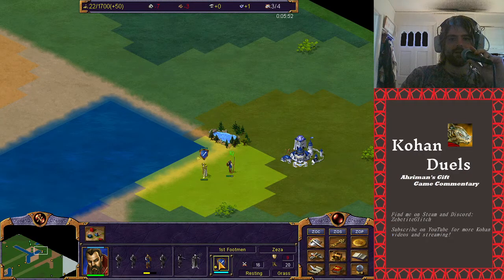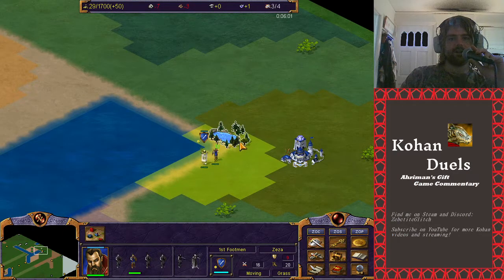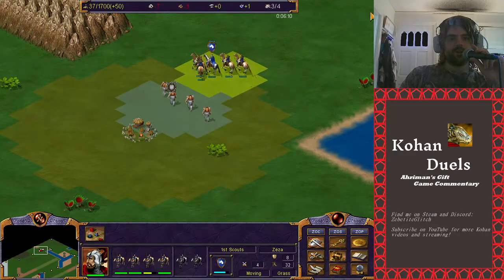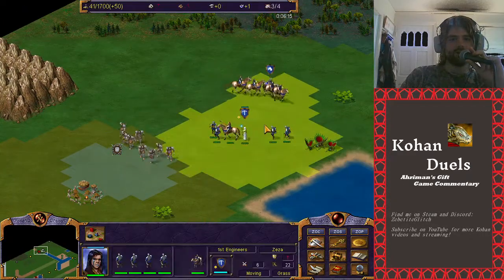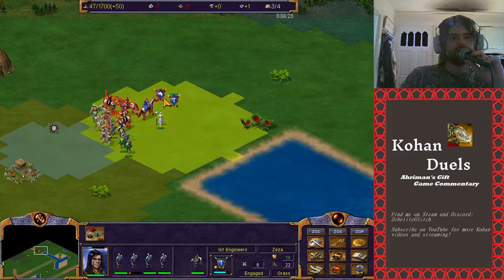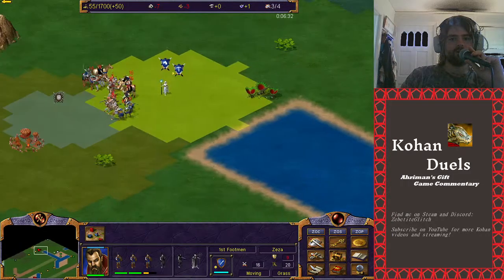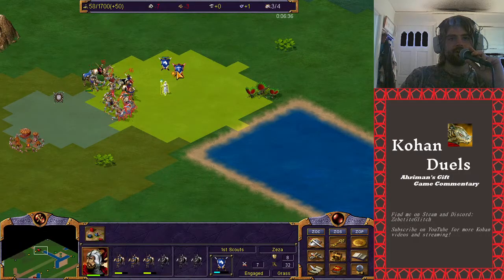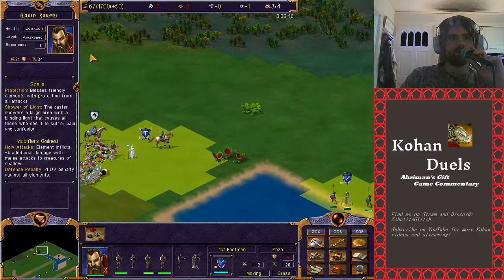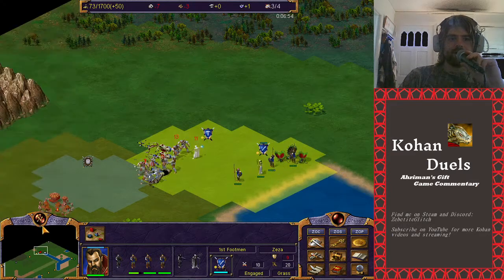Ziza is going for the barbarian village - a little bit of a pain to take, it's fairly hard, and it seeds about 125 gold. Going for it with just scouts and engineers is probably not going to work. That was a misplay - Ziza should have waited for the footmen to be there. Let's see what happens though. He's got the Kohan in the back - we've got Sarai Murasek, a healing Kohan, and Ravid Sekeri, another healing Kohan. But yeah, this attack did not work out.